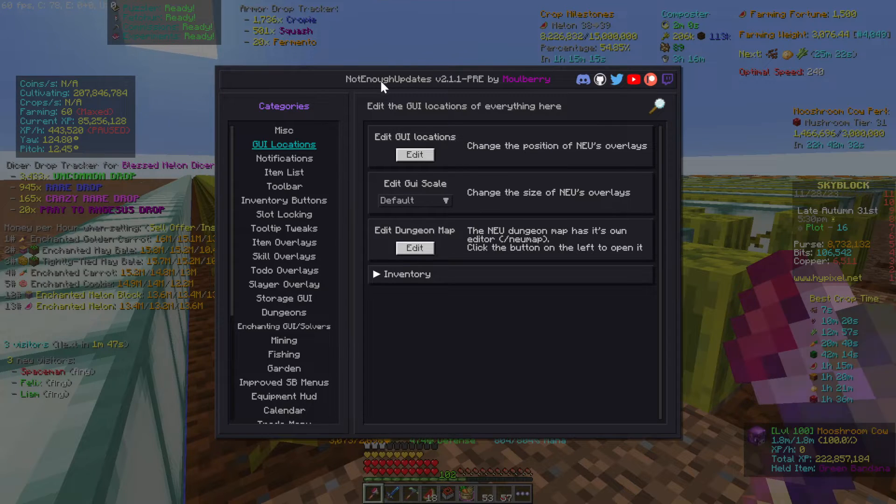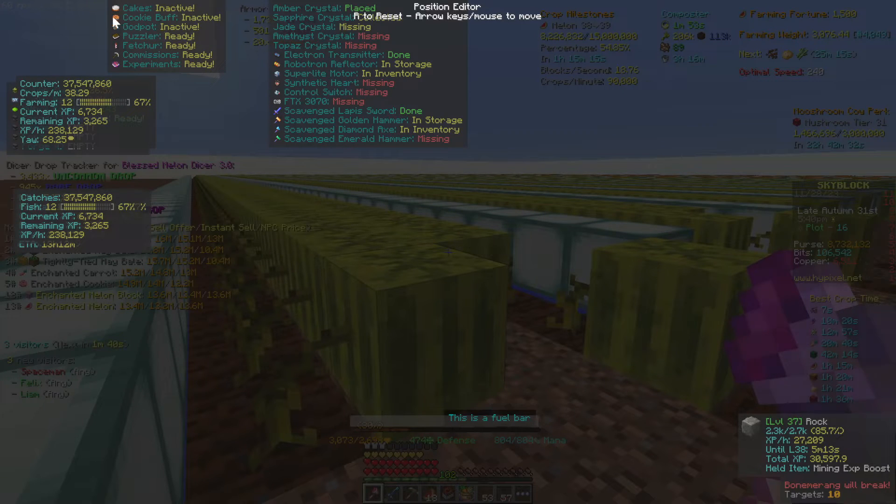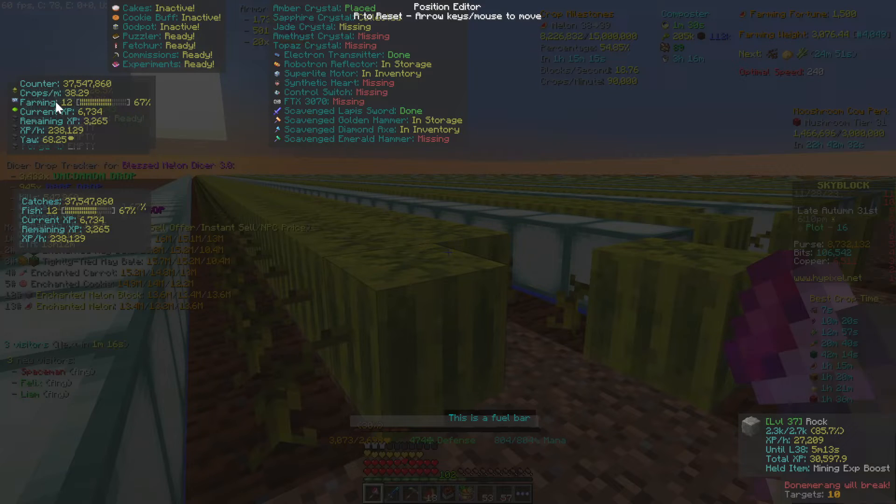If we take a look at Not Enough Updates and go to the Edit GUI Locations, we'll see an overlay that tells you if you're ready to use your cakes, cookie buff, god pot, and all those things. The major display I use for farming gives you information on the counter: how many crops per minute you're getting, your farming level, your XP and XP per hour, and your yaw and pitch.